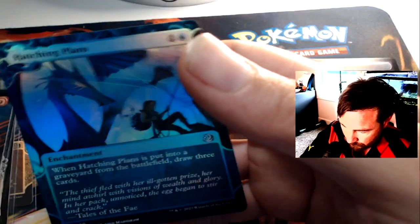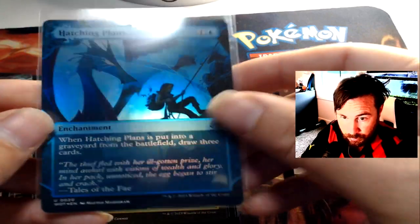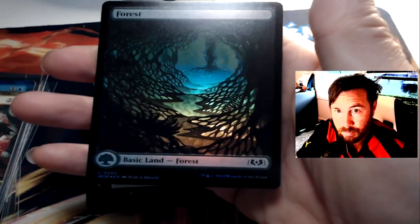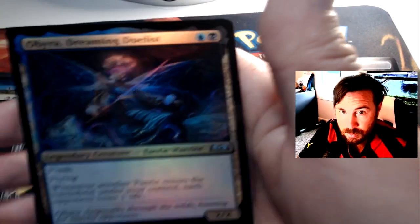All right, now we've got our regular cards. We've got Hatching Plans — I like this one. It's pretty cool. Now I kind of want to sleeve up all these cards because the artwork is just so nice. It's got holographic foil on pretty much all of them, so you get really good value. Gareth Uprising — I haven't seen this one before, it's a new one. Oh wow, look at this Forest — look at the holographic on that, pretty sweet. We've got Obra Dreaming Duelist — that's a nice looking holographic, number 210.